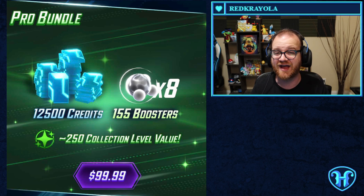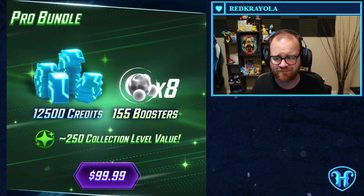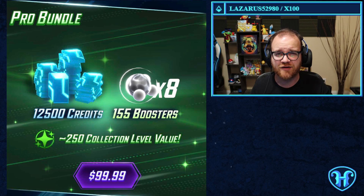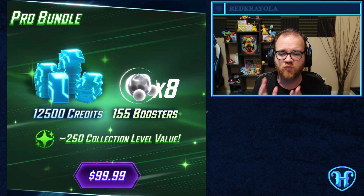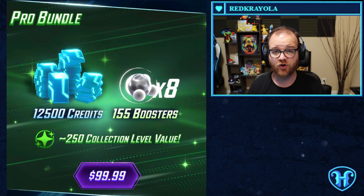The pro bundle has a couple of noteworthy things. First, it is a cash-only bundle costing $100 USD. Second, there is no timer on the pro bundle, so it appears it will be in the shop in perpetuity with no deadline. It is also a one-time purchase — you cannot repeatedly spend $100 USD to get this amount of resources. One time, you get 12,500 credits and 155 boosters for eight random cards in your collection.